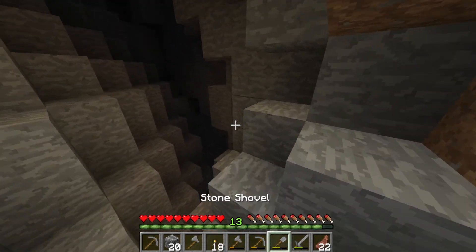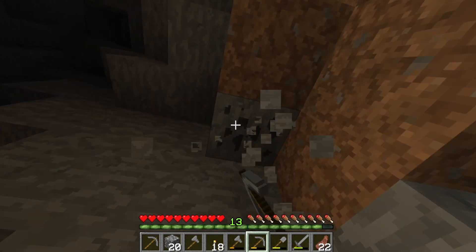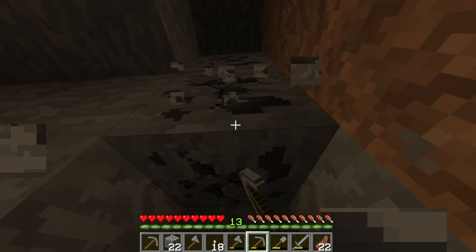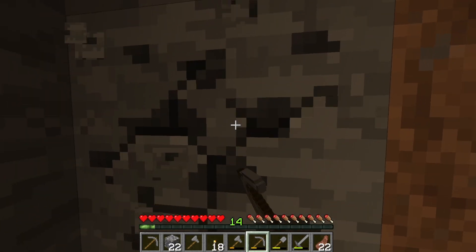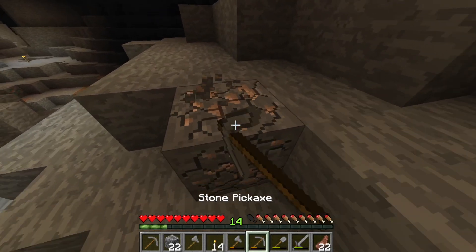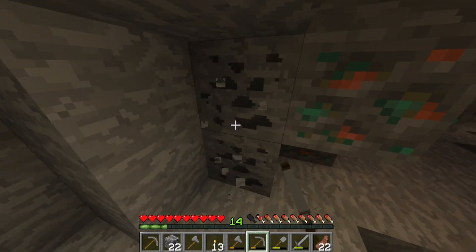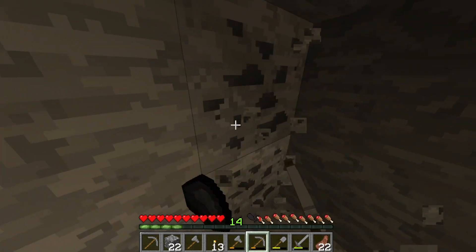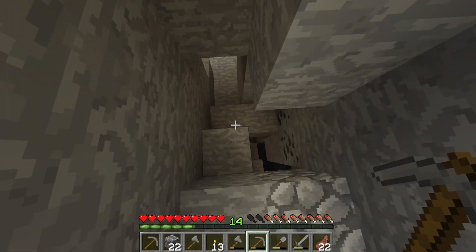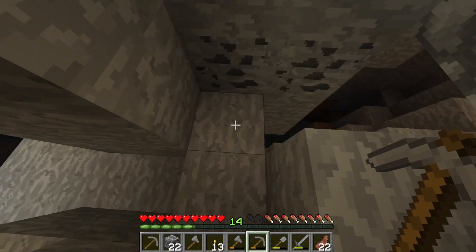I'll mine this bit of coal here and then we'll go back towards our house, and then I think we'll keep digging down — because we're still a bit high up at the moment. Wouldn't mind getting a bit deeper into the ground. More iron — oh, just one, awesome. I found more coal, I couldn't resist — we have to mine it, I can't just leave it. So we're back at where our home is. I'm thinking we'll just keep digging — it gets pretty deep down there, unless we can zig-zag our way.